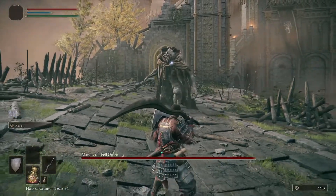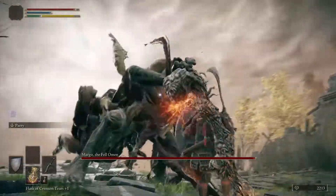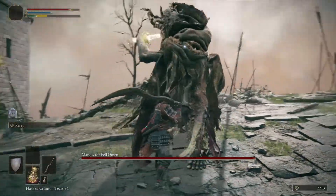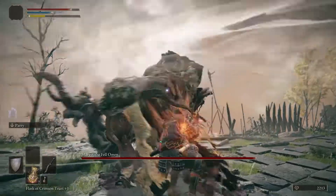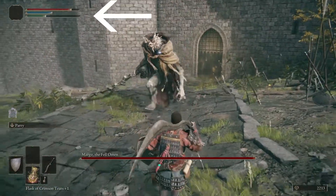First of all, hold up your shield at the beginning of the battle. The shield we got last time has physical negation, so this will protect you from most of his moves, even if you haven't memorized them. Just remember, when you hold up your shield, your stamina won't recover as fast as it should.